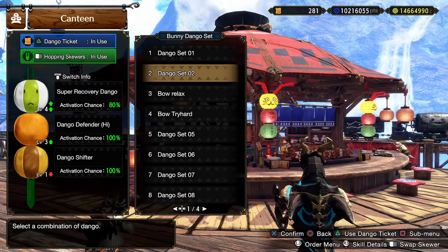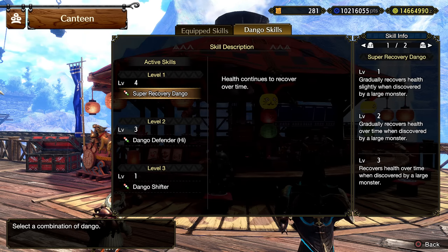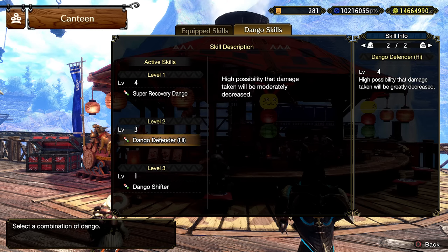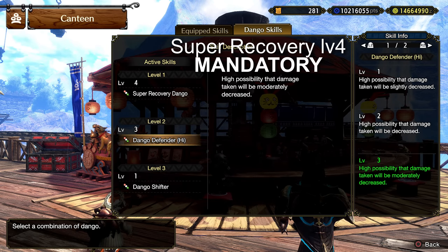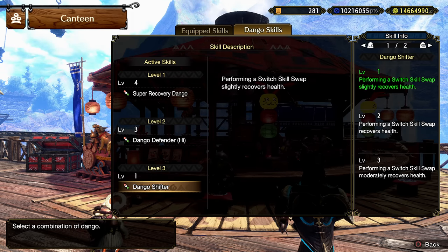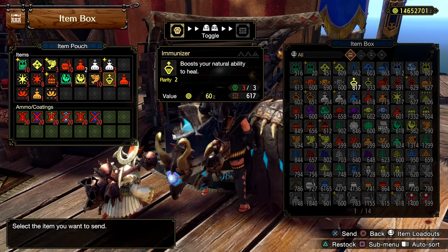Food — very important. You want super recovery dango level 4. Then defender high, and your choice for the 3rd, but I like shifter since we'll be running quick breath on GS. Otherwise pick the green defender 1 as the 3rd slot for charge blade. You must get level 4 dango for super recovery in order for it to be continuously active. Otherwise level 3 or lower, it'll only be active when a monster spots you, which sucks — so level 4 is mandatory.